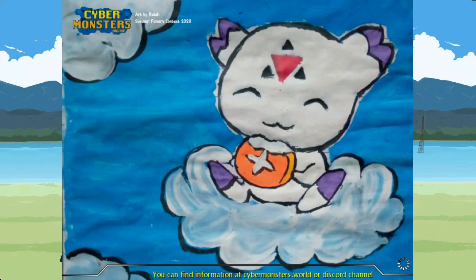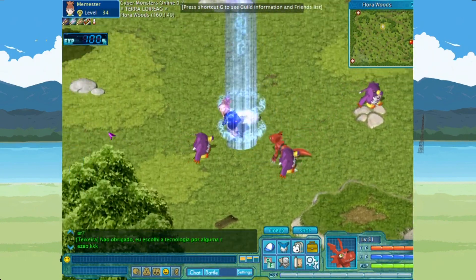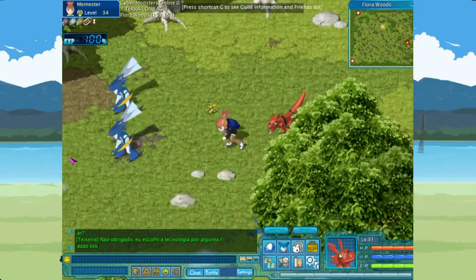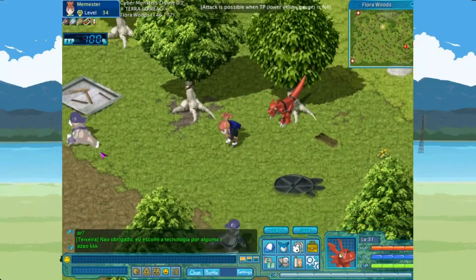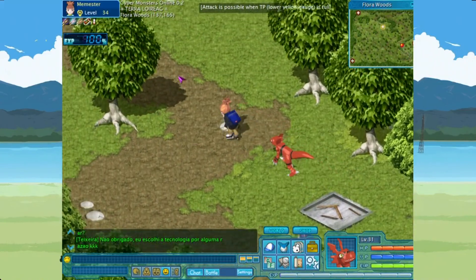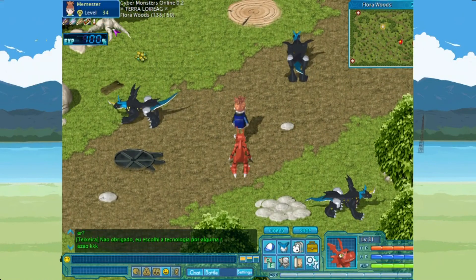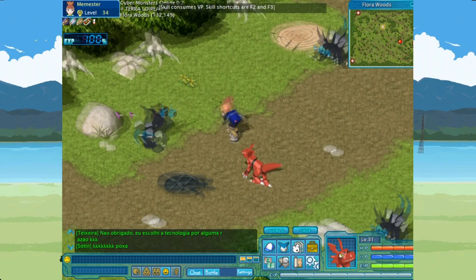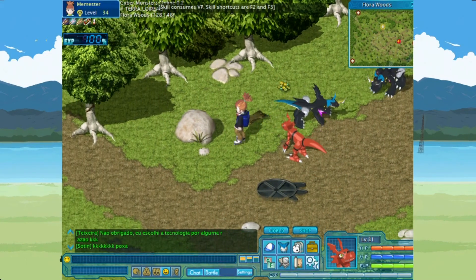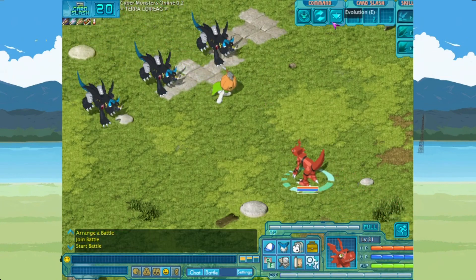I'm just stupid. It's just Calamon eating bread. I wish Calamon was like a controllable Digimon - that'd be interesting, to play as the weakest Digimon. He can do the most things. Here they are. So if there's a 50% drop rate, then we should have a double percent chance of getting the DigiEgg Friendship, which we need.